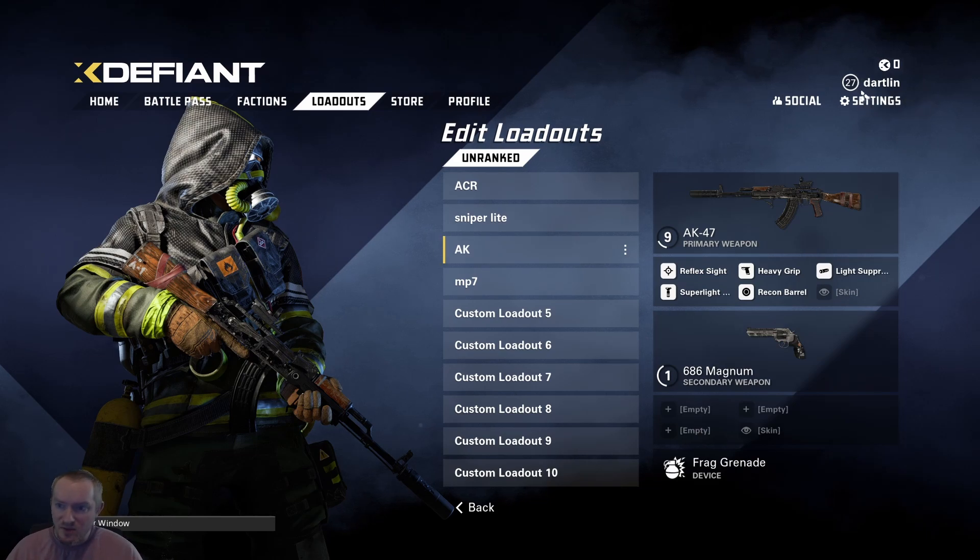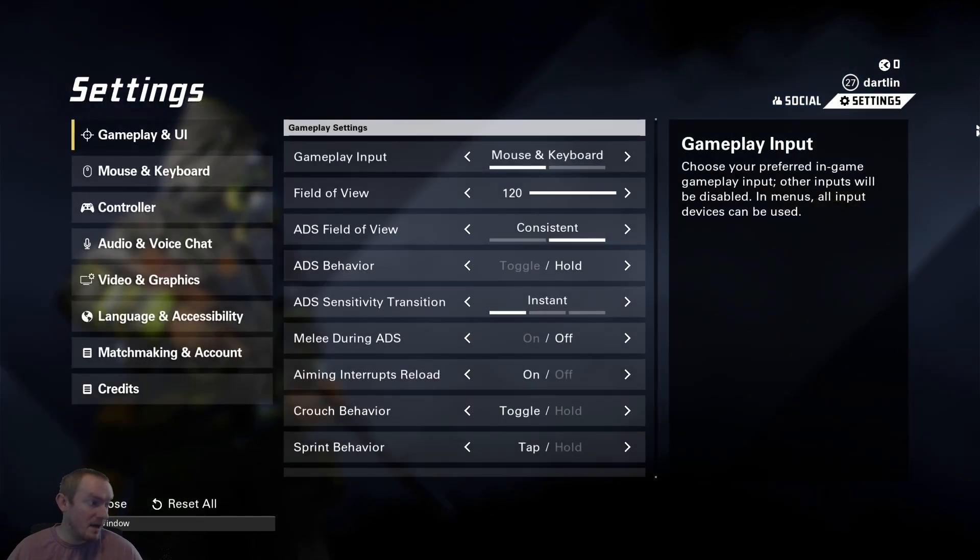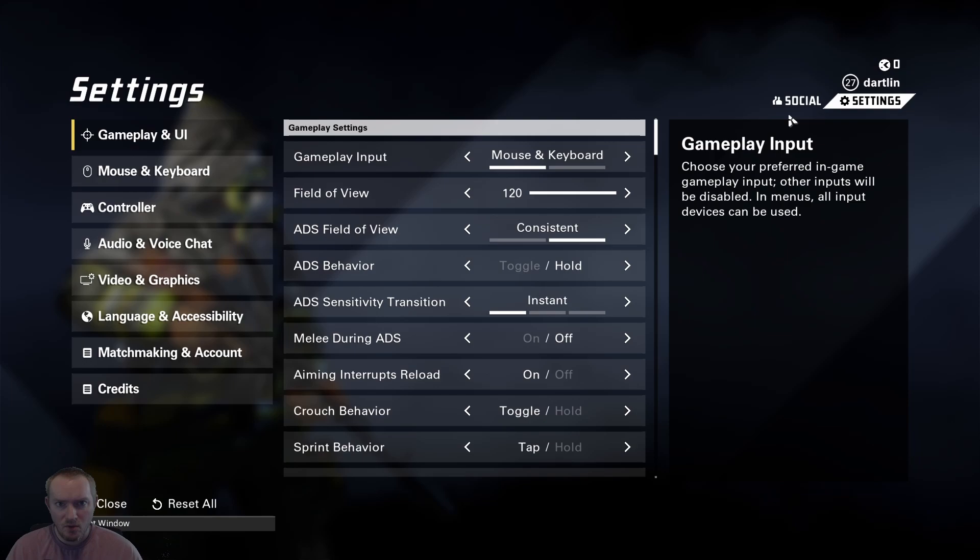Have you been having issues with X-Defiant feeling janky on keyboard and mouse? First of all, go to the DPI button on the bottom of your mouse, or maybe on the top. Put your DPI to whatever setting is before the one you have. So if you're at 800, go down to 400. If you're at 1600, go down to 800.